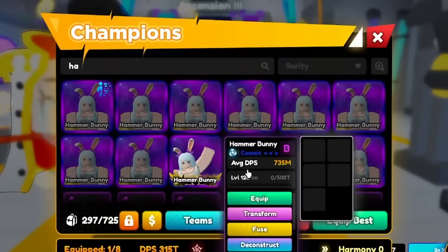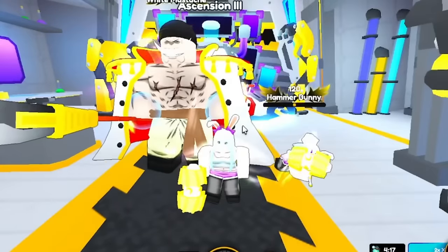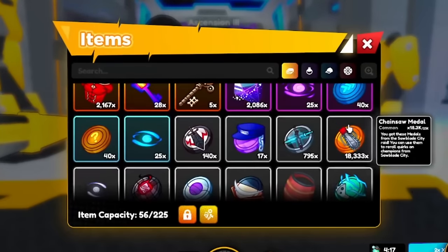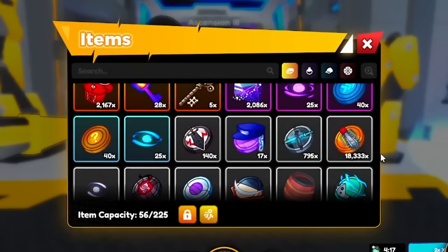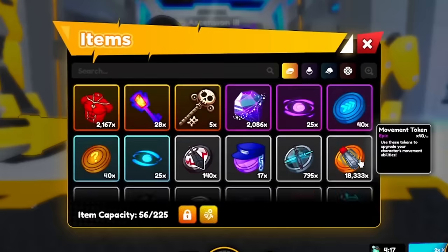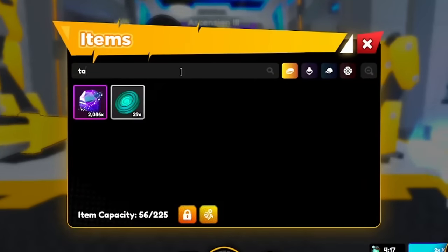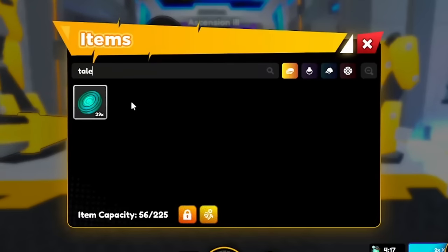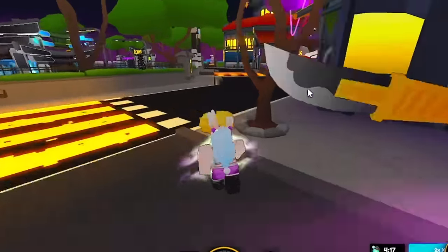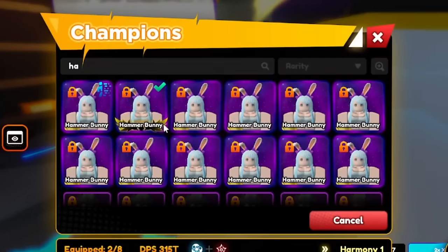We take our Hammer Bunny and lock her — this is going to be a permanent part of my team now. Maybe I can try to change her talent. I don't even know if I have Talent Tokens — we have to try to farm for that. Definitely need to farm for Talent Tokens. We got Premium Metals, we got Movement Tokens. Do we have Talent Tokens? We do not have Talent Tokens. We have 29.